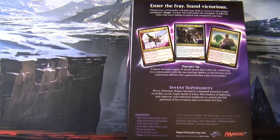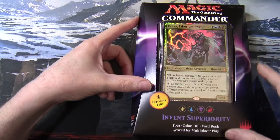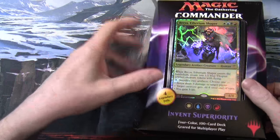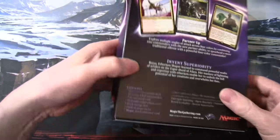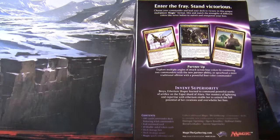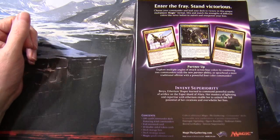The back of the box says: 'Enter the fray, stand victorious, choose your commander and lead your deck to victory in this unique multiplayer Magic format. Mix and match the strength of different colors like never before to outwit and overpower your foes.' One of the problems Wizards apparently had was that building four-color identity commanders is pretty tricky. They managed to do one for each deck and then looked at other design approaches, and there's a very good article on this you can find on the web.